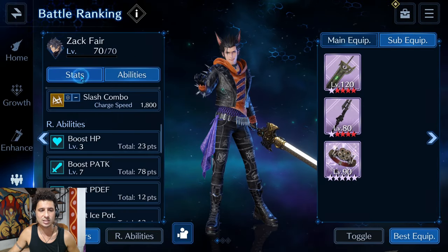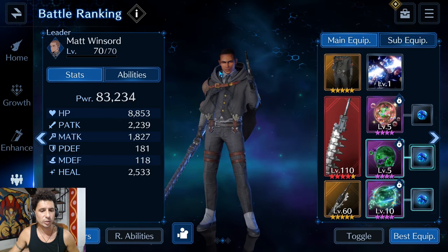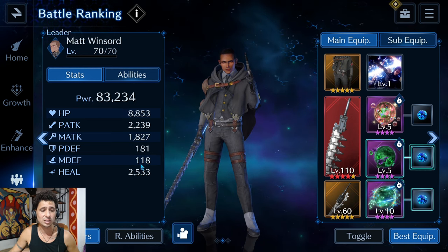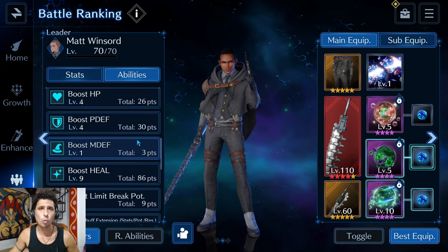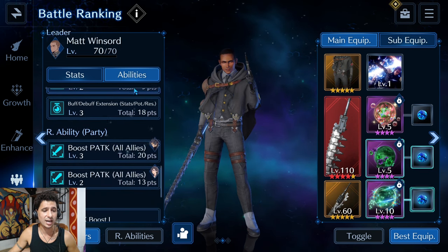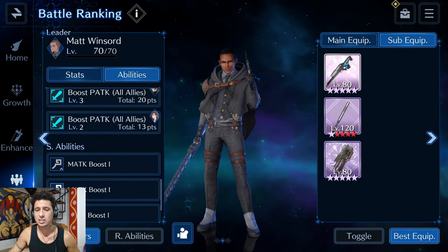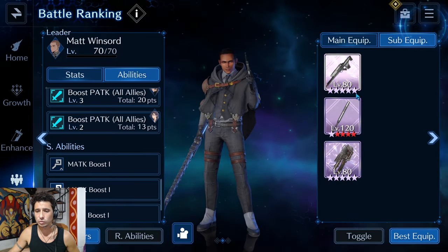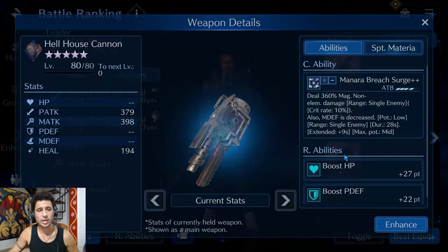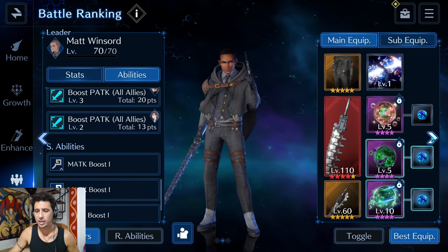Moving over to Matt, he's sitting at 83K power, 8.8K HP, 2.2K physical attack, 181 physical defense, and 2.5K healing. He's more defensively focused: HP at 4, Physical Defense 4, Healing at 9, Buff/Debuff Extension at 3, with a little physical attack to all allies. His sub weapons include the Feather Scatter for HP and physical defense, the Guard Stick for healing and limit break potency, and the Hellhouse Cannon for more HP and physical defense.